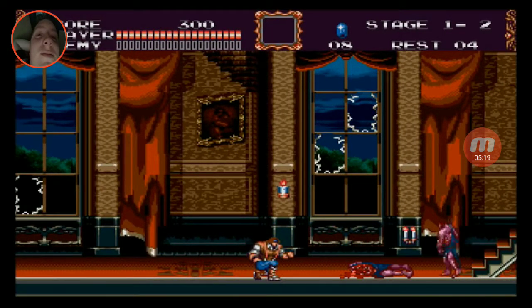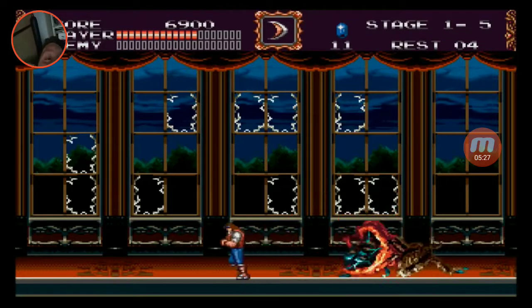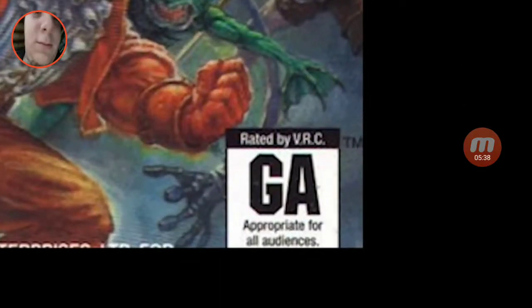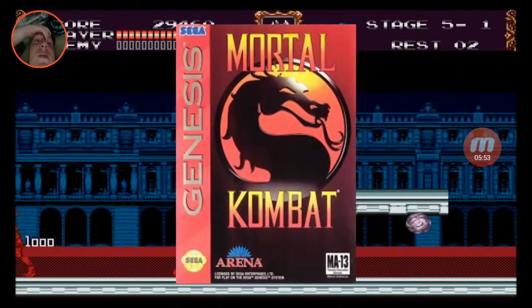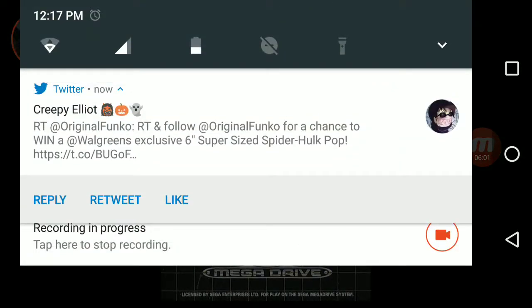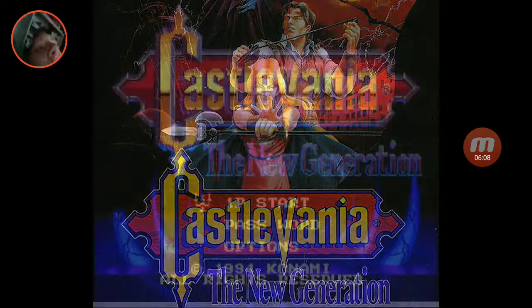Yep, if there's one thing Castlevania Bloodlines was not afraid of, it was the gore factor. Zombie gut splatter on the floor, harpies lose their heads upon death, and we have this rotting hellhound. That's gruesome! What was this game rated? General Audience? Damn — we were pretty hardcore in the 90s. So the game is pretty graphic; I'm guessing Sega wasn't so strict with the no-blood policy, kinda like how they kept the graphic violence intact with their port of Mortal Kombat. The game's violence ended up being censored back in Europe — there, the game is known as Castlevania: The New Generation. It contains a few graphical alterations that make it a bit more child-friendly, but I'm sure a quick Google search will hold all the answers.